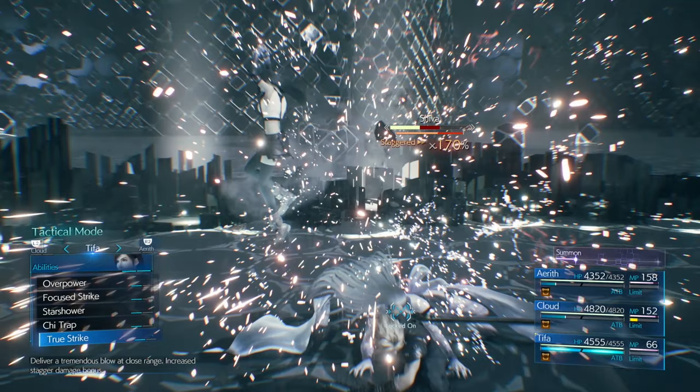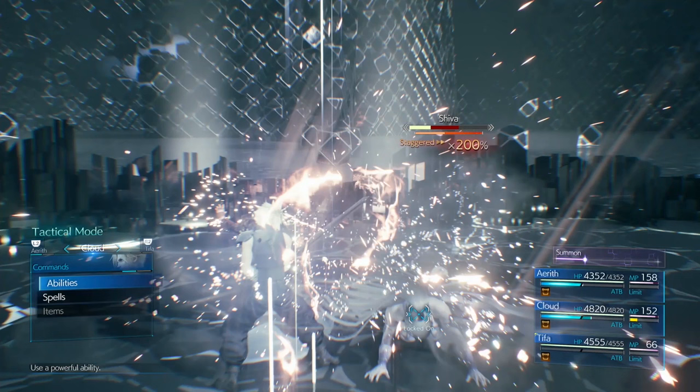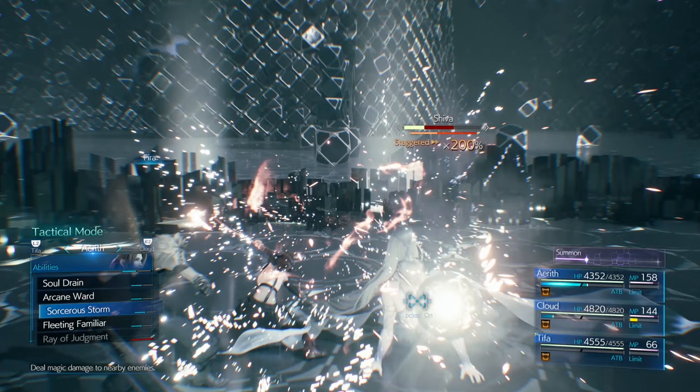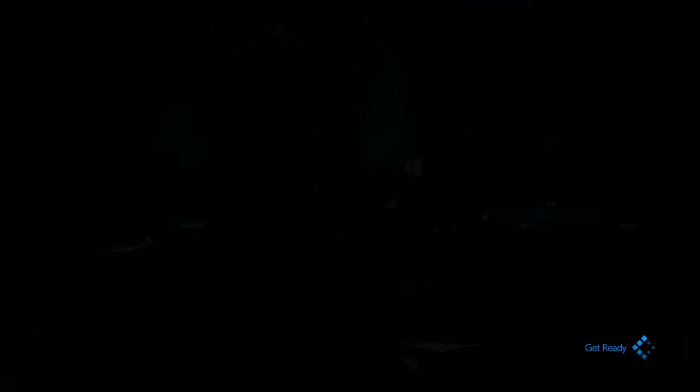As soon as Cloud gets an ATB gauge, have him do Focus Thrust. Then Tifa does a few more Square attacks and that should stagger Shiva. Once staggered, have Aerith cast Fire level 2 - she should have an ATB gauge at that point. Continue building up two ATB gauges with Tifa, then use True Strike times two. That'll increase the stagger percentage a lot and give some ATB to your allies. Then have Cloud do Fire level 2 and Aerith do Sorcerer's Storm - that's basically it, KO.